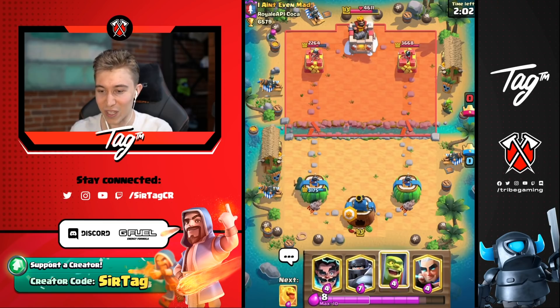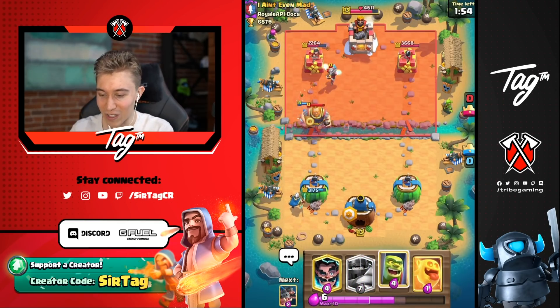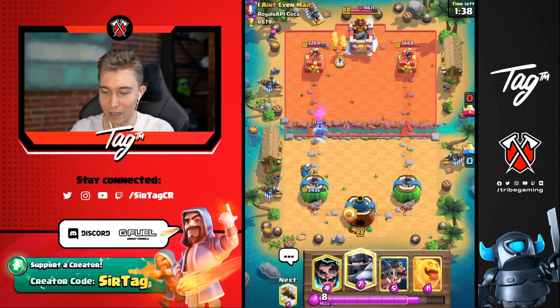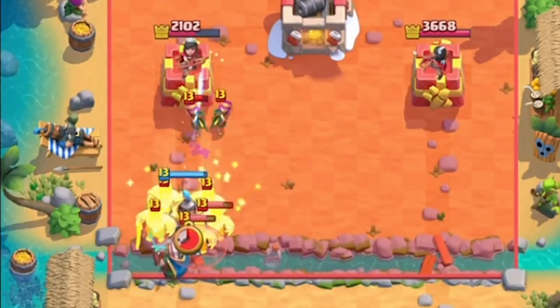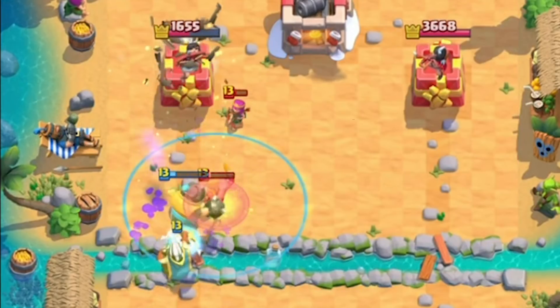I'm going to go in for the Bandit in the back. Your name says you're not even mad, but I'm pretty sure you are — you took so much damage. We're going to be able to go for the Goblin Cage. I don't want to give him too much Fireball value with the Goblin Cage Brawler joining forces together. I could go for a Mega Knight though. I definitely want to because I still have the Magic Archer alive and he doesn't want to Fireball that — the Magic Archer gives us chip damage on the tower, and then we can go for a Heal Spirit to keep the Magic Archer alive even longer with the Mega Knight.